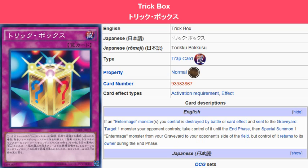So basically it's just you and your opponent switching monsters. You take control of your opponent's monster when your Intermage gets destroyed by battle or card effect. And the thing is, it doesn't have to be destroyed by your opponent's card — it can be destroyed by your own card effect. So as long as it's sent to the graveyard, you can activate Trick Box.